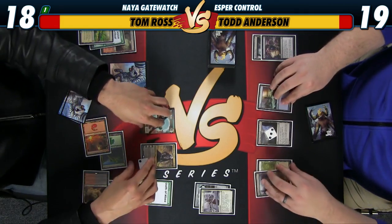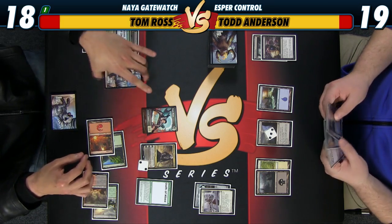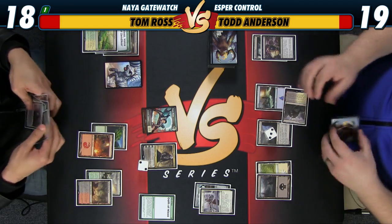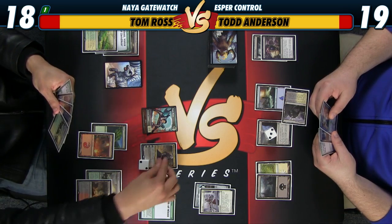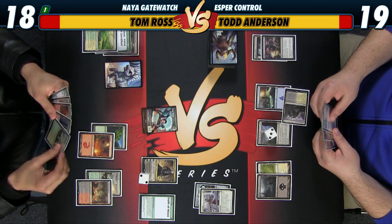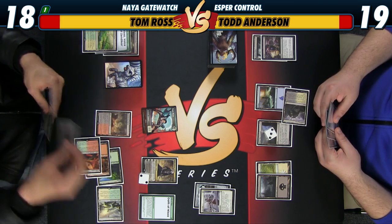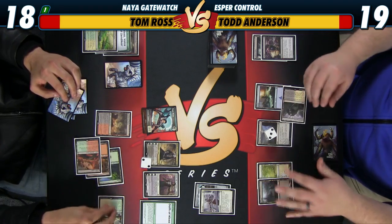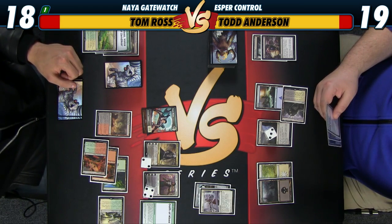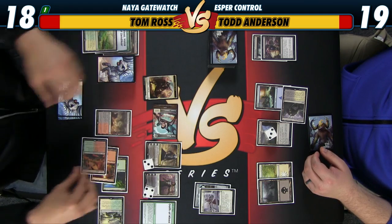All right, you're up. Charge Mage-Ring. Attack you with some plants. I got 16, you go to 21. I'll plus Sorin. I got a Wingmate Roc or something cool? Nah, just Shambling Vent. Gain five, go to 21. I'll make a 3-3, not a 4-4 angel. Can I make big enough attackers? I have to emblem my Gideon to do that.